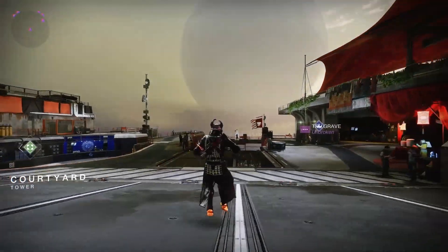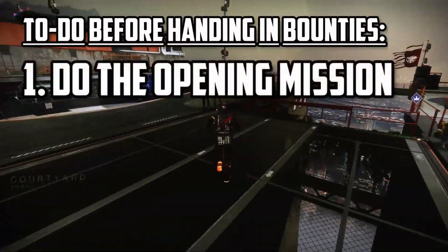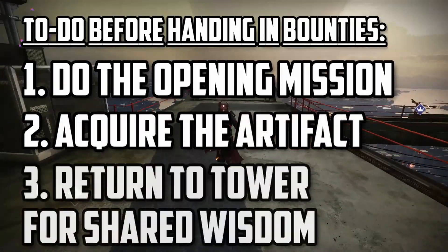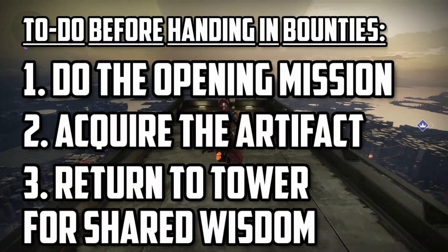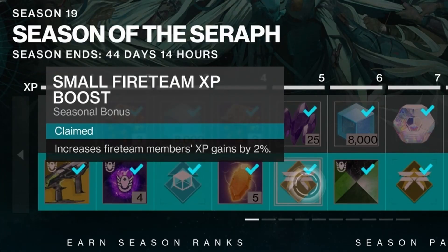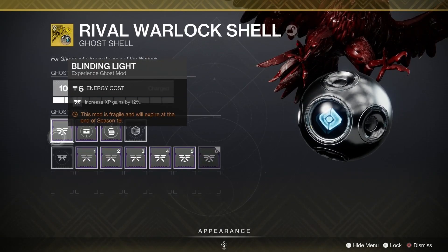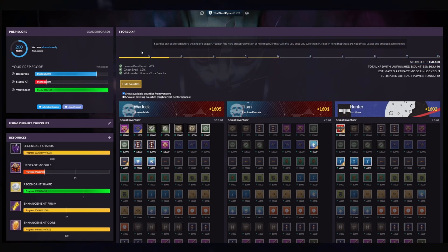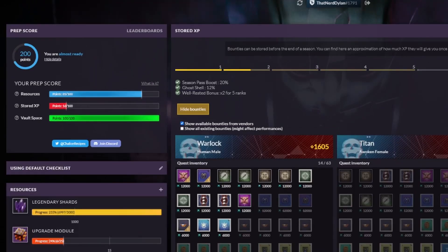Remember to not ever turn in those bounties until you've completed the following: done the opening mission of the expansion, acquired the seasonal artifact, and returned to the Tower in a fireteam in order to take advantage of the Shared Wisdom XP buff — a fireteam XP boost that gets unlocked very early in the season pass. Don't forget that Ghost mod for an extra 12% XP gain as well. I highly recommend bookmarking Destiny Recipes so you can keep coming back throughout the next six weeks.